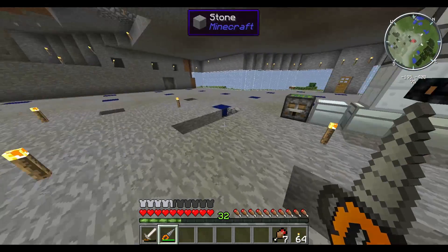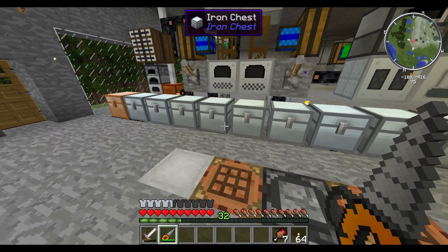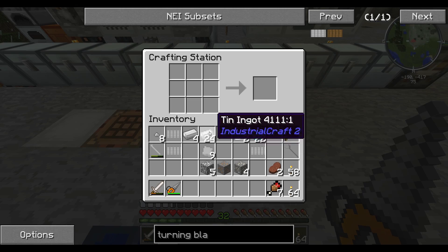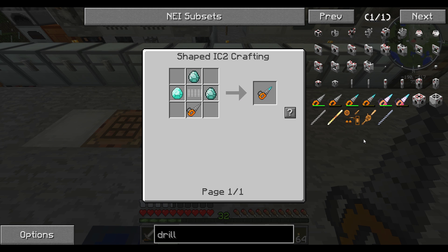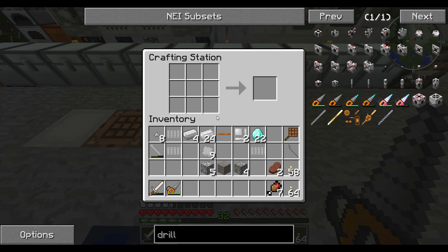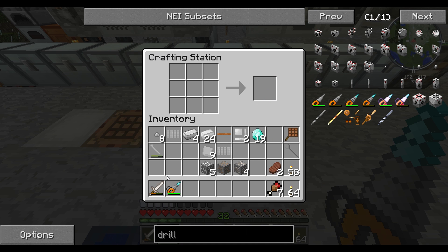My last mining excursion I just went down and mined for a long time and came up with 22 total diamonds — beautiful. So let's see the diamond drill recipe. I need that turning blank to be put in there and then just surround it with the diamonds. Diamond, diamond, diamond — got plenty to spare. There's my blank, here's my drill, and then I put my mining drill there — yes, diamond mining drill, awesome!